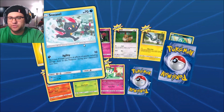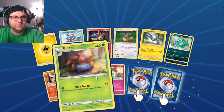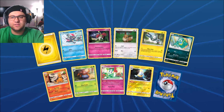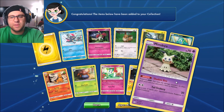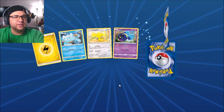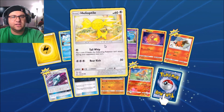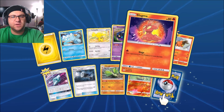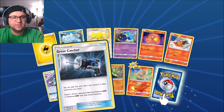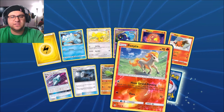Alright, we got Torquil, Gloom — that's my first one — and Lantern. Mimikyu, nice! Let's open another. Alright, let's go through: got our energy, got our Ducklett, got our Heliolisk, got our Cosmog.